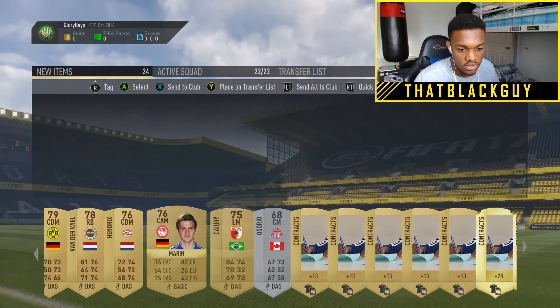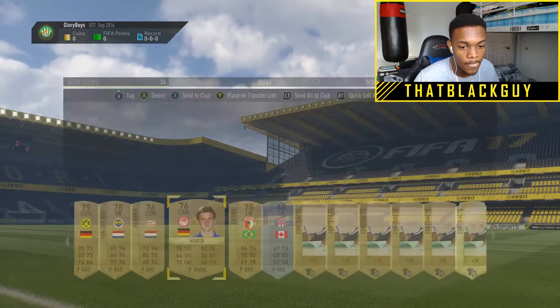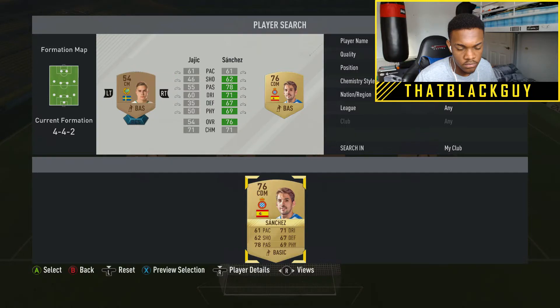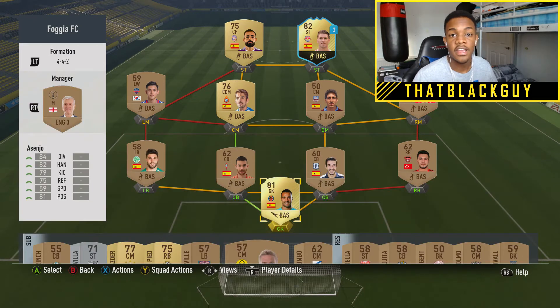Look, I packed my HD gamer - oh, Marco Marin! Marco Marin has four star skills, four star weak foot. Wow, I'm definitely keeping him, he looks alright.